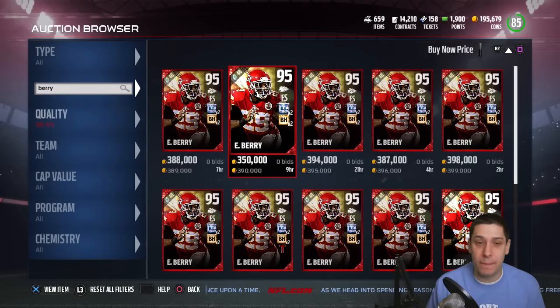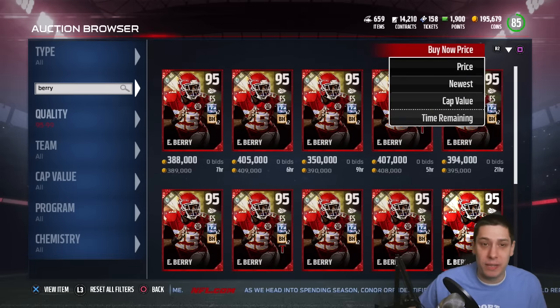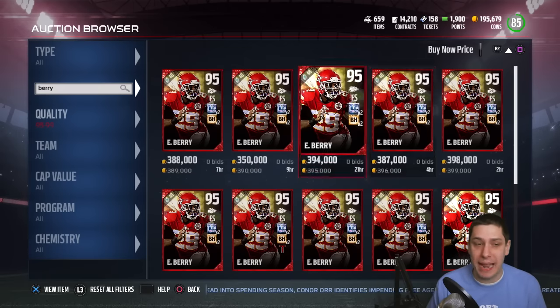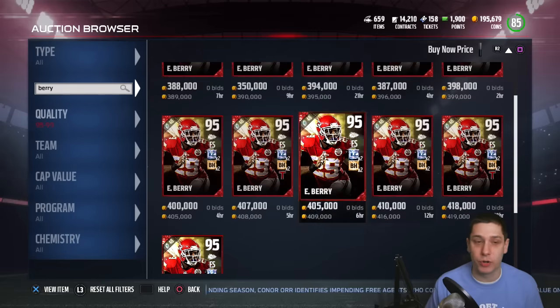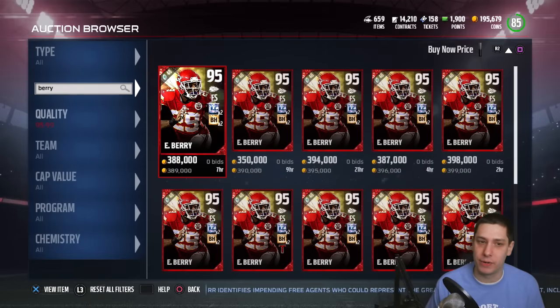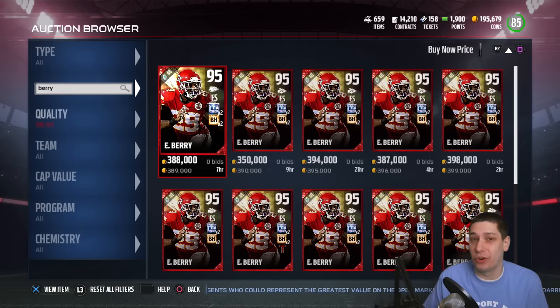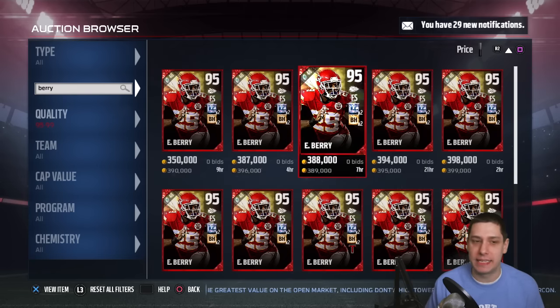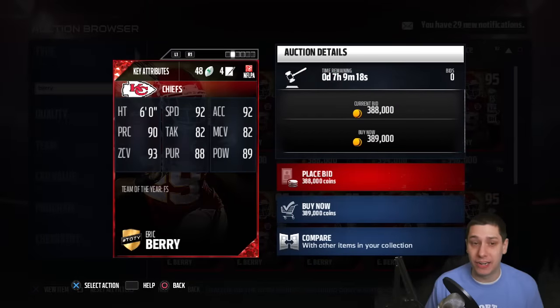The card I want to compare is the Team of the Year Eric Barry. His buy now price is around 389,000 — I've actually seen him going for closer to 350,000. It's less than half the price of Dawkins, almost a third. His price may be a little higher right now because somebody bought him out recently, but typically he runs around 350,000 coins. It's a very nice card and the attributes are quite similar to Brian Dawkins.